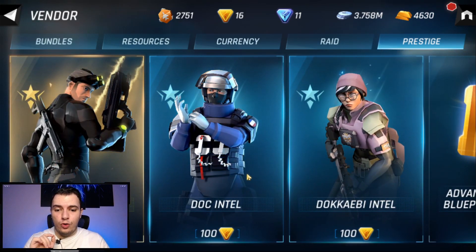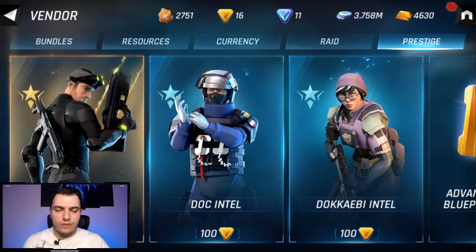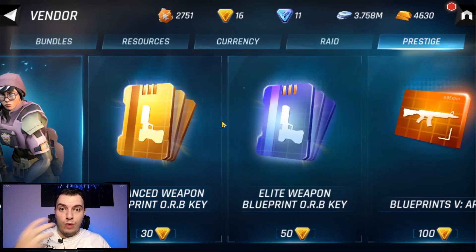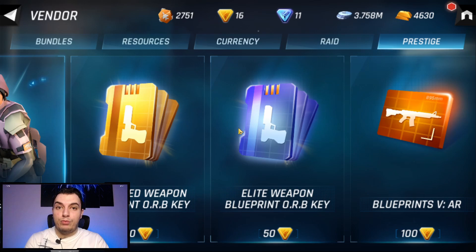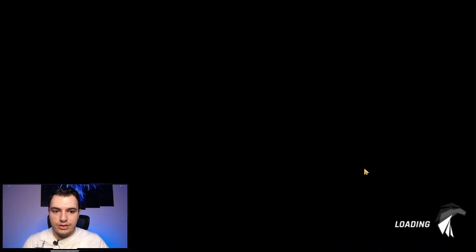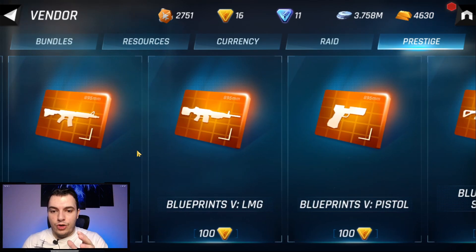I would recommend spending your gold prestige on characters — like Doc, who I 100% recommend first. Once Doc is at a high level — like rank eight or nine — and you need to upgrade their weapons to legendary tier, then go for the elite weapon blueprint orb keys. I do not recommend the advanced weapon improvements — it's a very bad rate. What you get is a maximum of 25 blueprints, which is the highest, but we saw two 15s and a 10, so in the worst case you're getting 20.